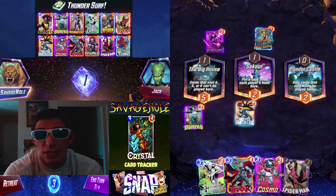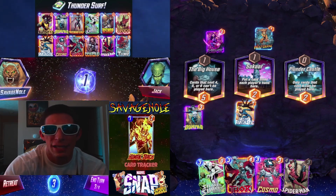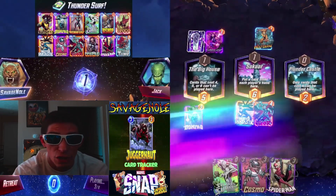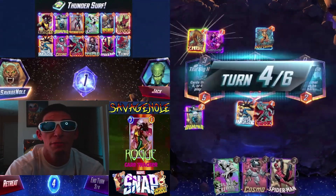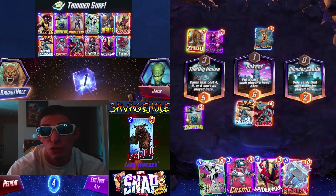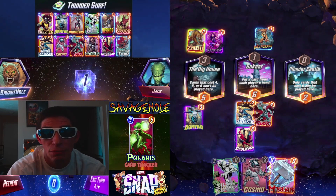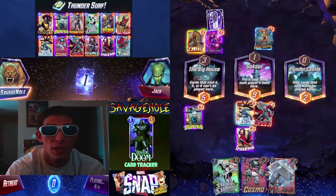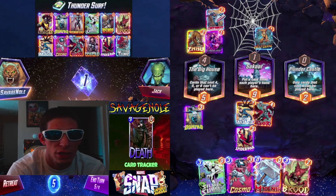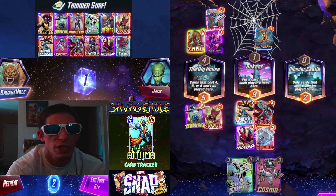Turn one through three you want to play your Sunspot, your Domino. Turn three you want either Bishop or Brood out there, Mr. Fantastic as a last place, and Thor of course. If you don't have Thor, go Thor, Bishop, Brood, or Mr. Fantastic on turn three. Turn four, if you have Spider-Man, play Spider-Man to lock them out for turn five. Turn five, if you don't have the hammer, play Jane Foster to get it from your deck to your hand. On turn six I usually run Maximus, Silver Surfer, and the hammer — pushing 13 power to Thor, boosting him from a three-four to a three-thirteen, and Jane Foster is already generating eight power, so it's a lane winner.